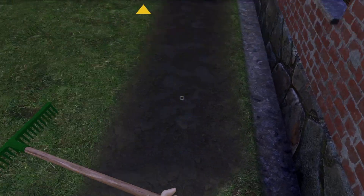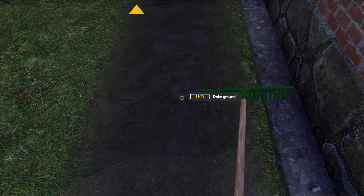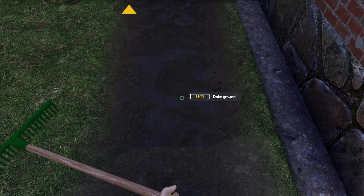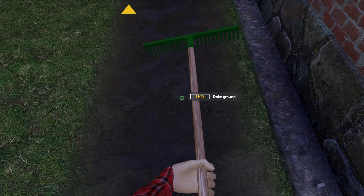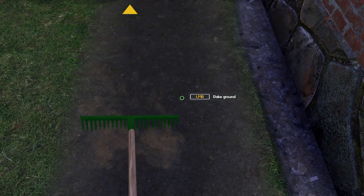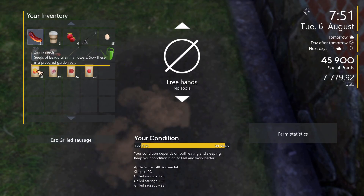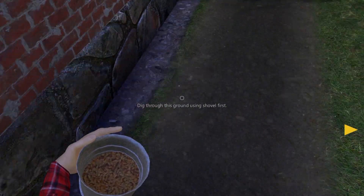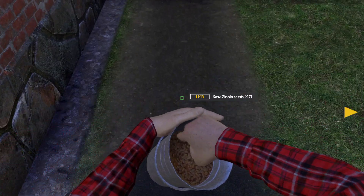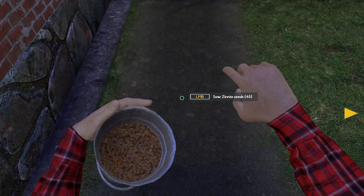Let's do some raking — we use that. There we go. Probably not the best place for flowers unless they're flowers that like shade, but hey, we'll roll with it for now. Let's plant some zinnias in here. Get a nice little garden happening here, keep the neighbours happy.